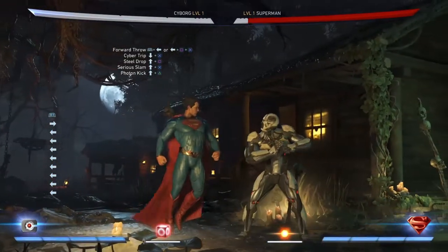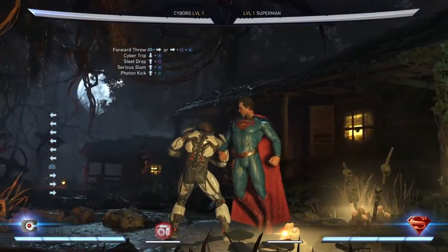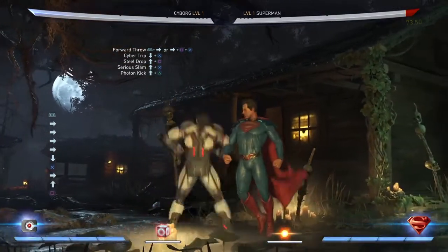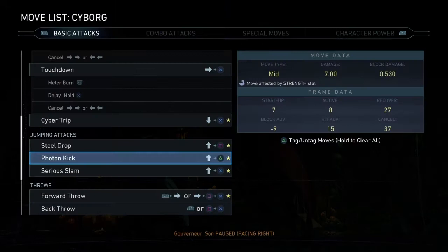Right now we've got the throw forward - actually, throw backwards - because, oh, again from Marvel vs Capcom 3, kind of reminds me of Bionic Commando or whatever his name was. Cyber Trip, Steel Drop, Serious Slam, and Photon Kick will finish out the basic attacks.